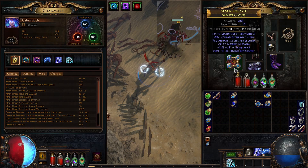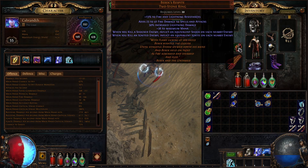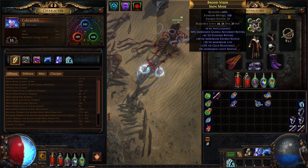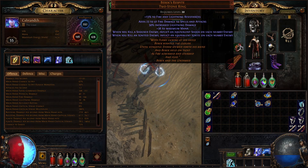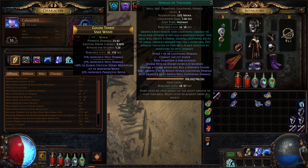It also gives us free elemental proliferation. If you happen to get one of these, that's really good for any build that gets additional damage off of shock. Our helmet is just there for resistances, flat life, and maybe some accuracy — nothing really helping offensively. Our wand is a basic spell wand with a lot of spell damage on it, but if you find one with flat spell damage, like 23 to 41 fire damage to spell attacks, that's way better than 37% increased spell damage. Add this along with a Herald of Thunder equipped.